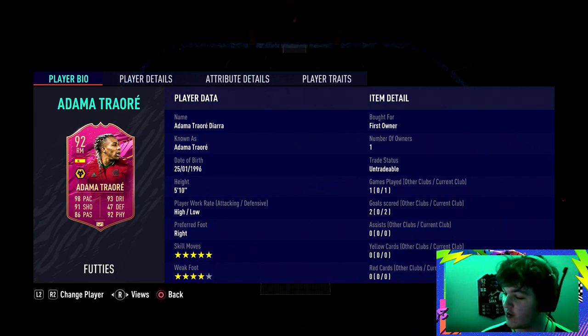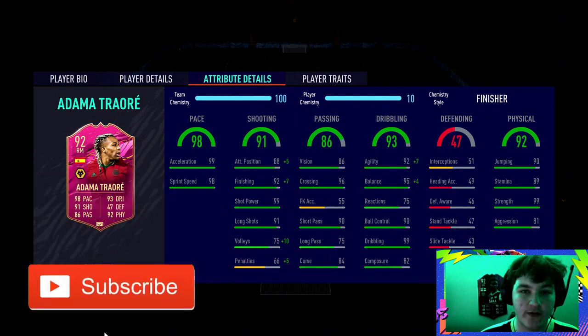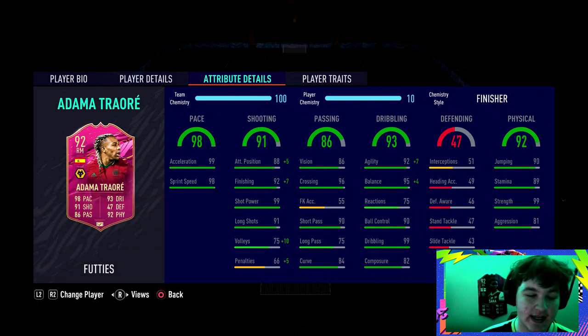Welcome back to another review. Today we're reviewing the 92-rated FUT Birthday Adama Traoré — obviously the main one, the biggest one you can get. It goes 89 FUT Birthday, and it only takes four games to unlock the FUT Birthday and this card at the same time if you buy the FUT Birthday on the market.